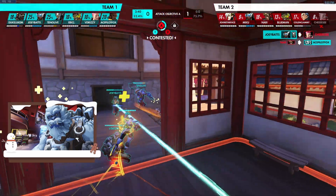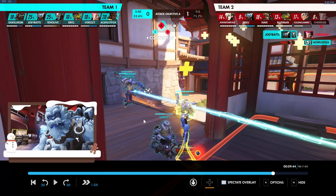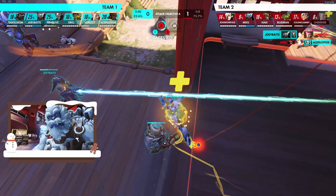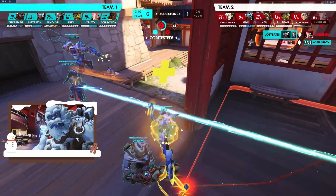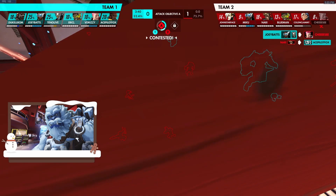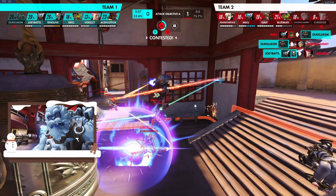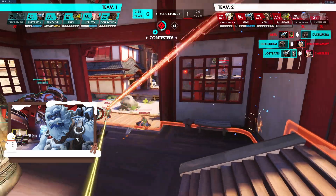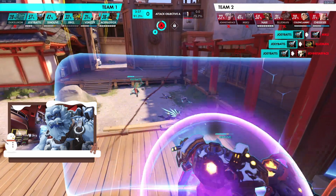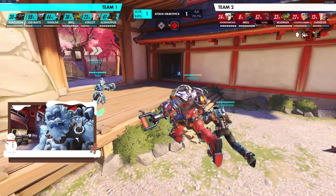If you had an Orisa, sure, cover the off angle — but as Reinhardt you need to focus on the main area and the point. You're lucky the rest of your team comes with you instead of staying on point. There's just too much spam from main — it's so risky. The Doom does die, and that probably wouldn't have happened if you'd stayed on main. You get put in the Junkrat trap — Sym saves you — okay, that was very good.